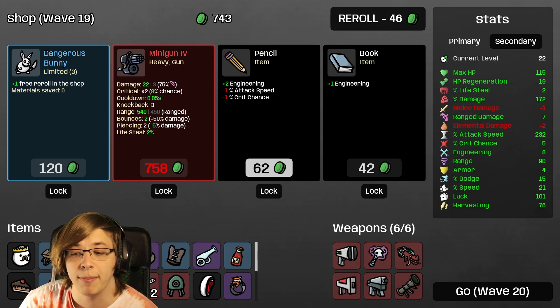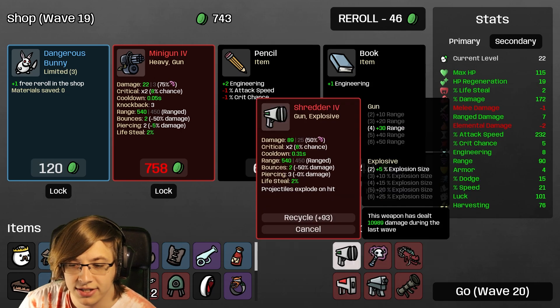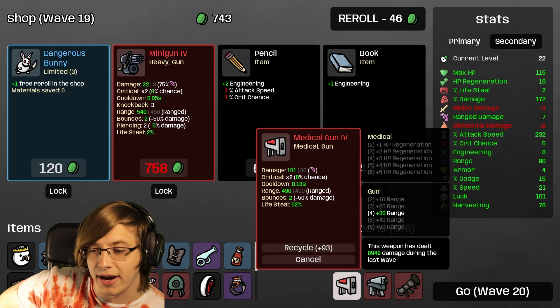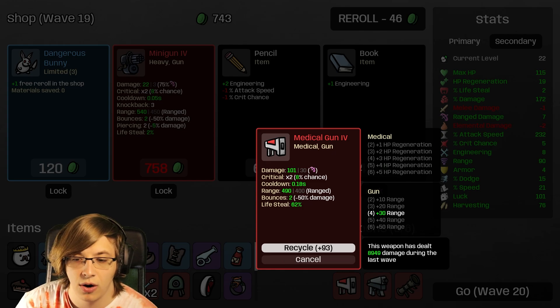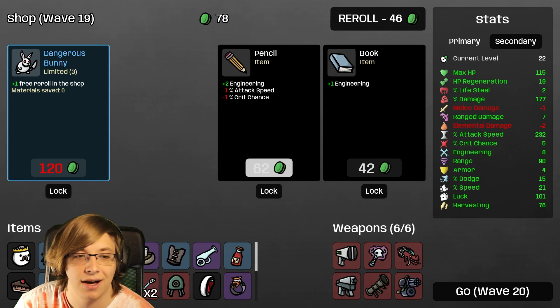Oh my gosh, a Mini Gun! 758 damage! What is the worst performing here? Somehow the Ghost Scepter is better than the Medical Gun now. The Medical Gun is keeping me healthy but I didn't ask to be healthy - get rid of the Medical Gun and we take the Mini Gun here!